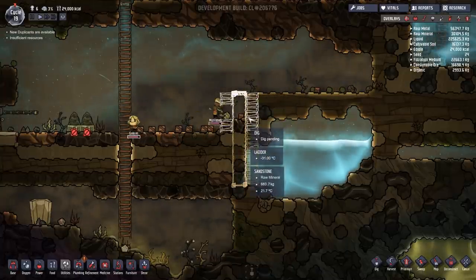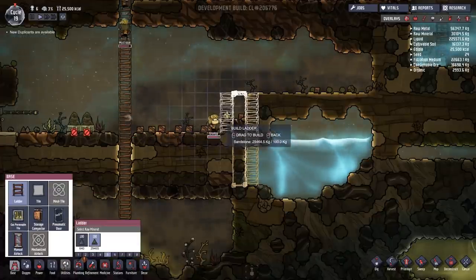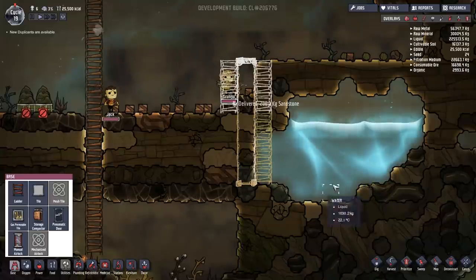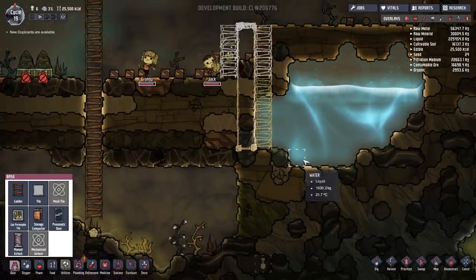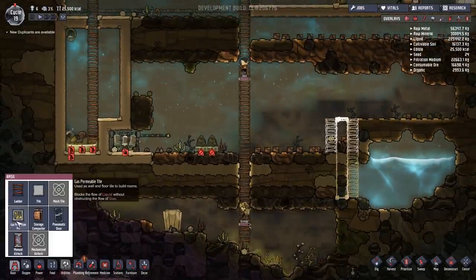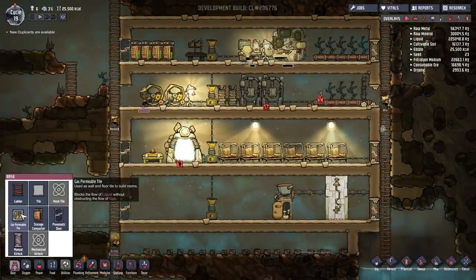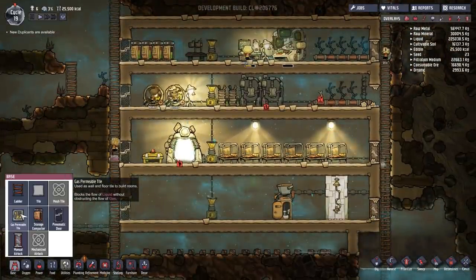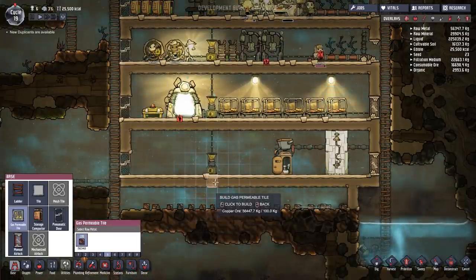I don't know if they're going to have it so that like if you have coal next to water like this - if we had mining coal around here - it can contaminate the water. I don't know how far they're going with it, but it would be nice to see. We now have gas permeable tile, which means the gas can permeate between all of the tiles. I like to place it around like this.